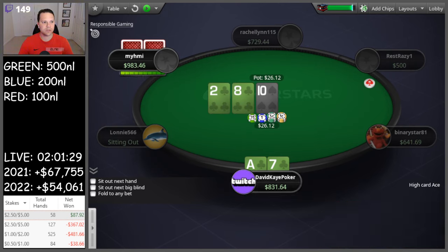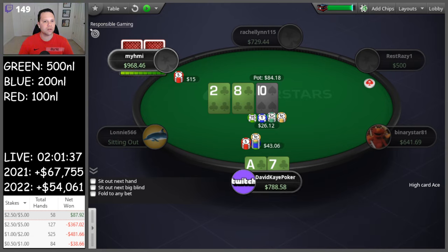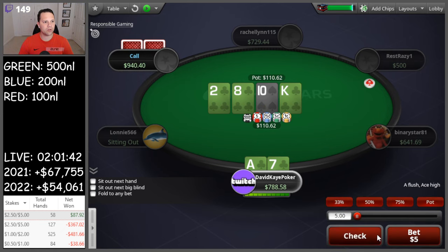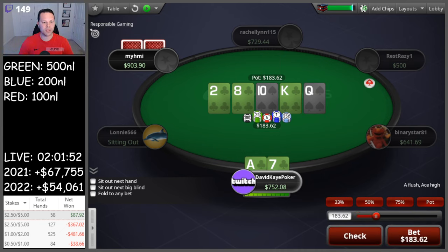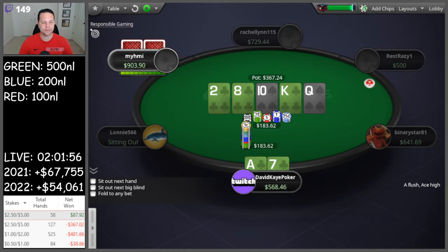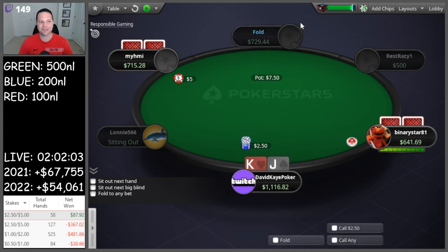We have a hijack open, defending A7 suited in the big blind, and we flop the ace-high flush draw. We go for a small check-raise - we're pretty deep here. They call. Turn brings the nuts - very nice. We'll go a small size with the flush completing. Then queen river, we're gonna pop it on the end. They snap-call - flush is good. Very nice spot against a set. We turned the flush against their set.